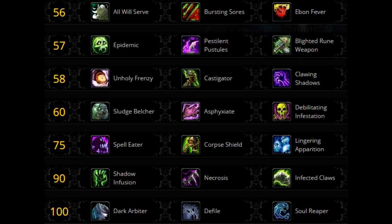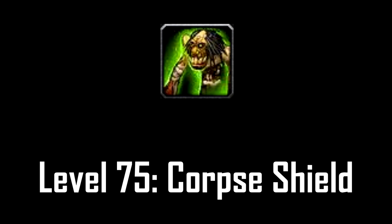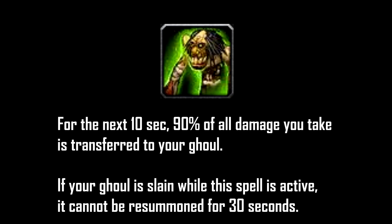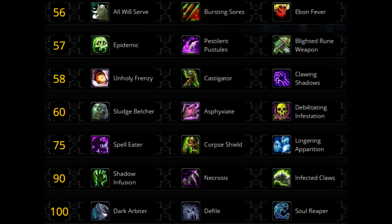Tier 5, level 75 talent — another utility tree. Overall in general you should run with Corpse Shield, since Soul Eater is the better talent out of the 2 for soaking damage. In case the fight requires fast heavy movement, then you can run with Lingering Apparition.